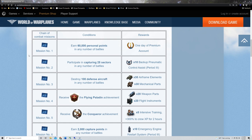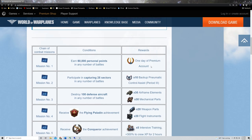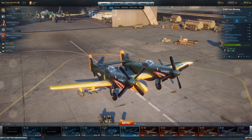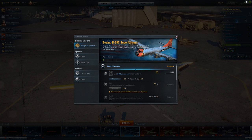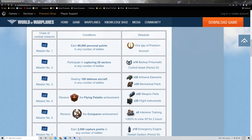Even if you don't plan on getting the B29C, sign up for the missions. Mission number one is a prime example: earn 60,000 personal points in any number of battles and you get a free day of premium. That's worth it — you're going to get 60,000 personal points eventually, so you might as well. You just need to go in, find the mission, and start it. It's valid through August 2nd.